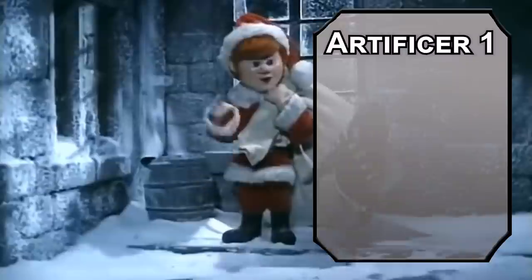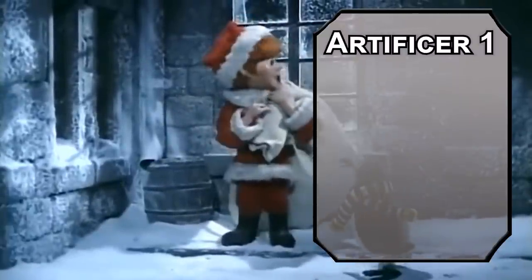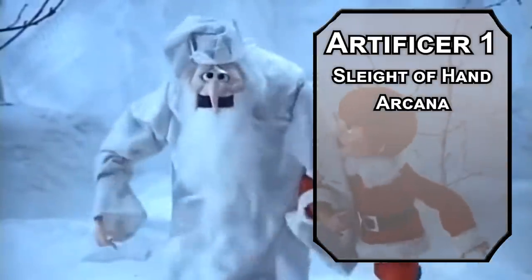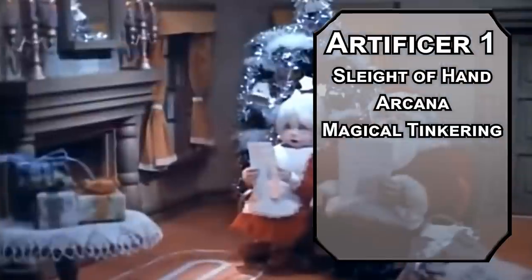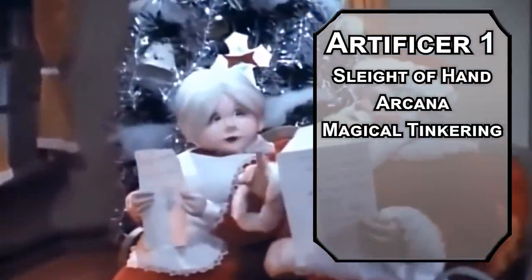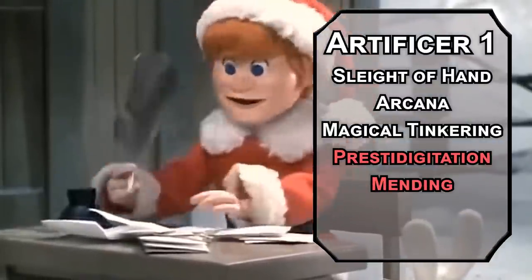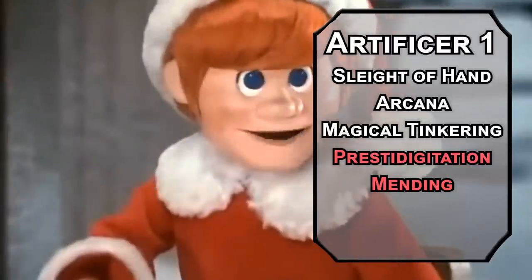We'll kick things off as an Artificer. That lets you choose two skills from the artificer list like Sleight of Hand and Arcana — to make magical toys and sneak them under a kid's pillow. You're also a Magical Tinkerer, letting you put tiny magical effects into non-magical toys: little lights, messages, puffs of smoke, or tiny music. Prestidigitation does similar things — making smells, heating up cocoa, making tiny objects. Mending puts two pieces of something back together in case something breaks on one of your toys.